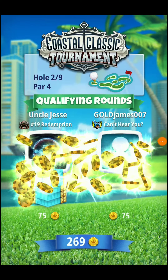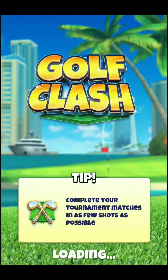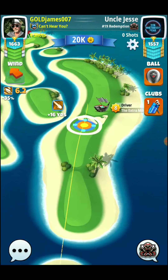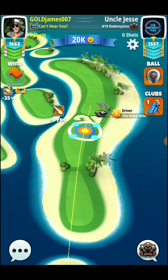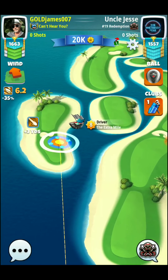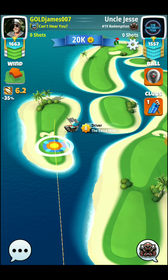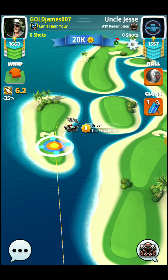We've got hole number two, par four. I'll be playing this to the left side. I like the accuracy club for this drive, so I'll go with the Quarterback. You could also use a Rock if you have one leveled up. For your ball choice — Katana ball or Kingmaker ball. If you have a lower level Sniper, you may want the Kingmaker ball for a little extra power. If you have a higher level Sniper, you could get away with the Katana ball. But I'm going to be using a Katana ball here.